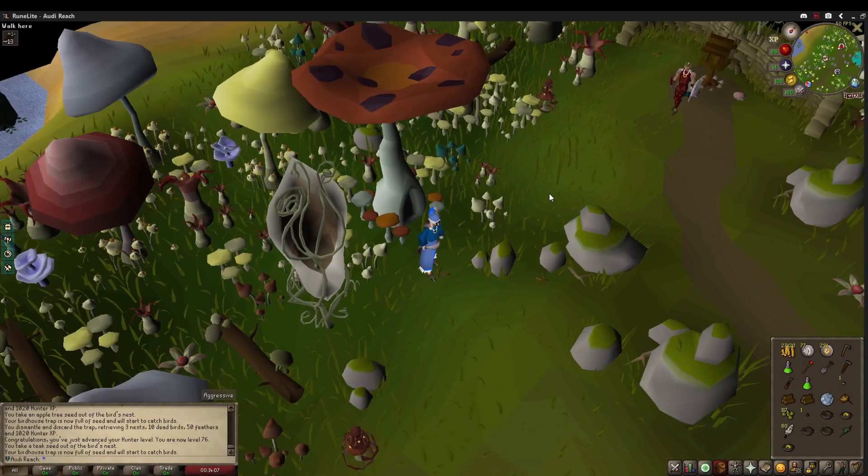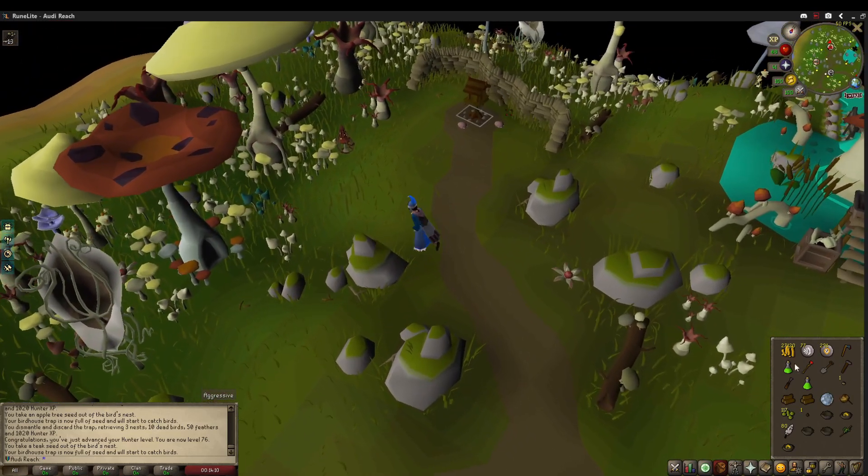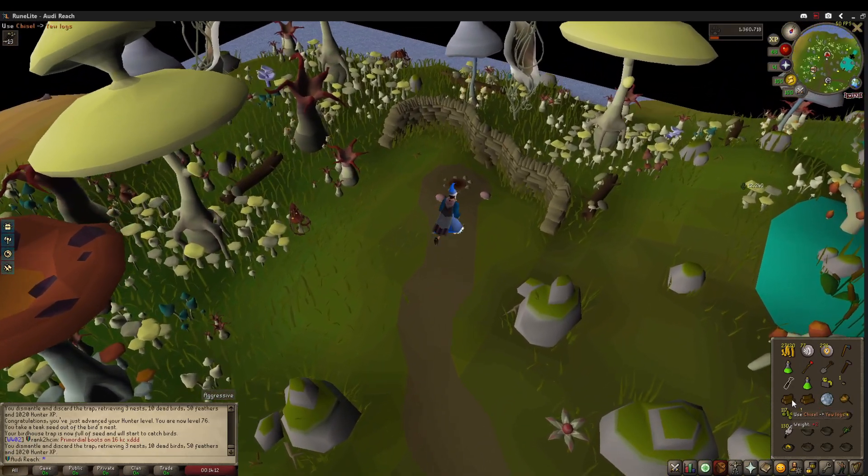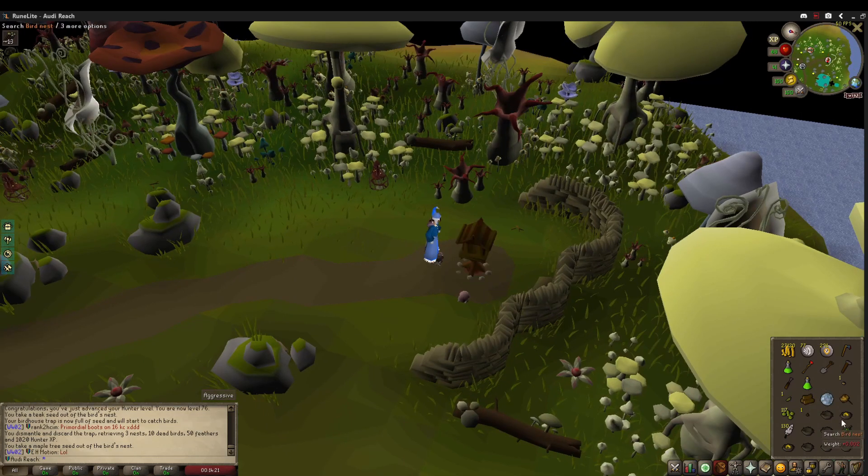So I finally got a teak seed from the birdhouses, which is cool because that'll be good XP per hour when we unlock the Infernal Gathering. And there's a maple seed too, so nice — it's a nice birdhouse run overall.